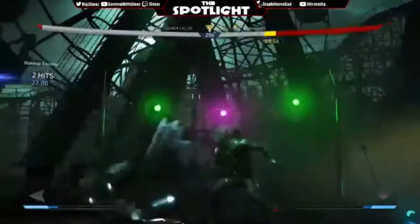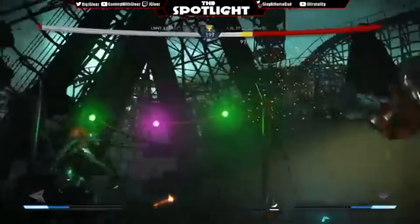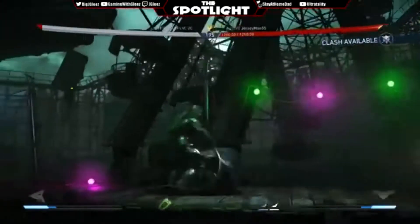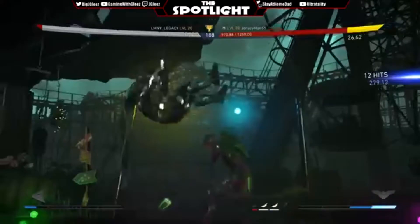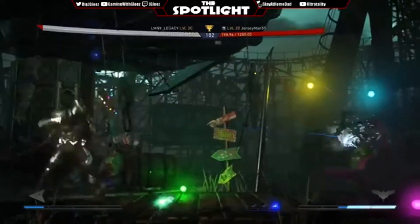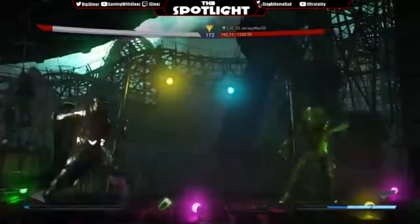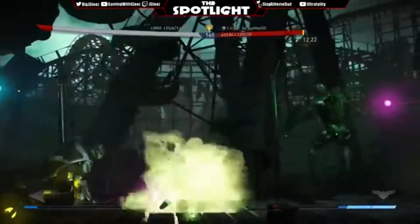Oh here we go — nice, good wake-up. Just misses but he does load the arrows up, got those flame arrows out there. Stuff's the wake-up and Legacy is standing strong. Nice poke into the ice arrow, spends the bar going for the damage. He's got corner position — punishes the down-two. Ice arrow is loaded, mechanical bat on deck. Good push block gets rid of that mechanical bat. I like the way Legacy is kind of putting the arrow in and taking it out — as a player going against a Green Arrow who does that, it definitely causes some confusion.